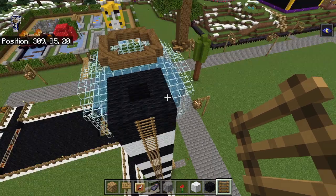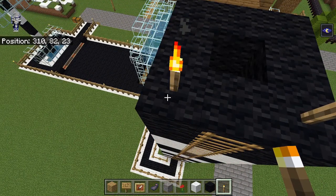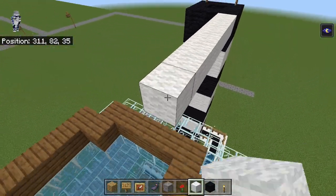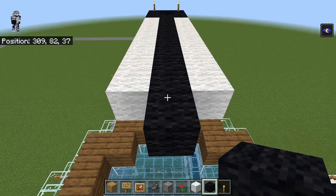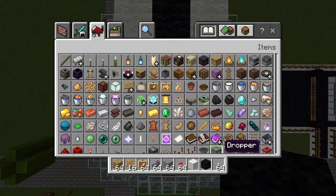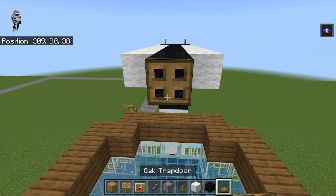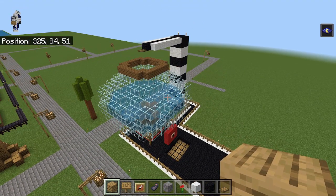At the top here, this is all gonna be filled — actually, let's leave that empty for now. There's gonna be torches there and there. Then we're gonna go off of this: one, two, three, four, five, six, seven, eight white on each side, then one more black like this. There's gonna be a trap door right here — that's where the redstone goes to flap it. That's basically all of the exterior.